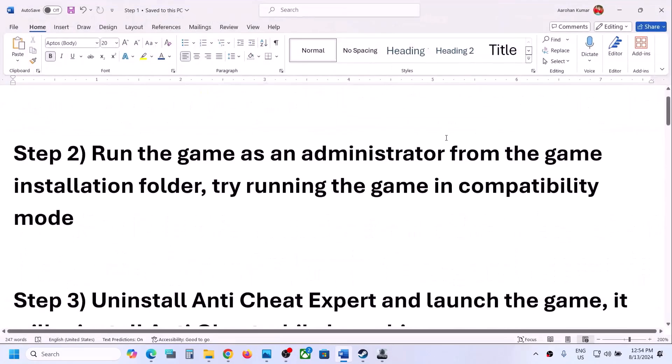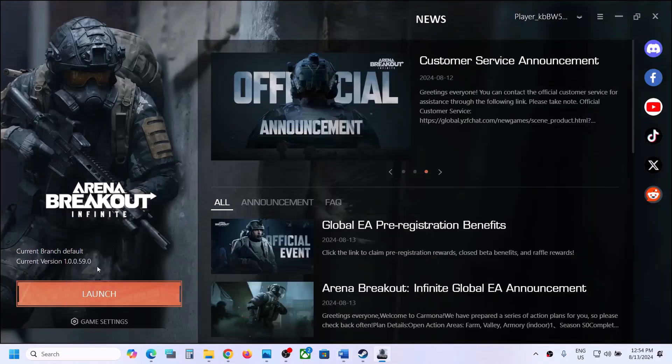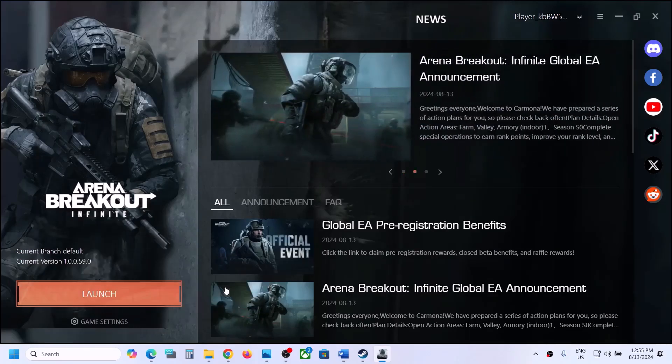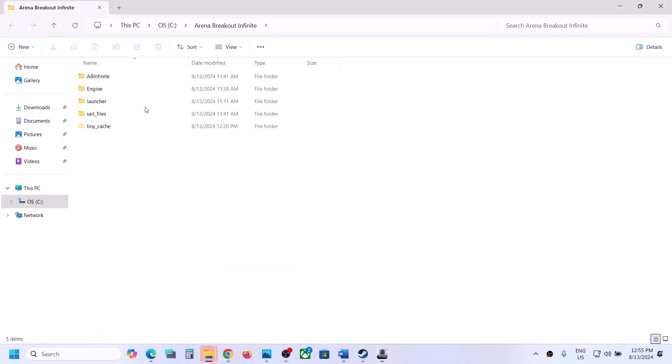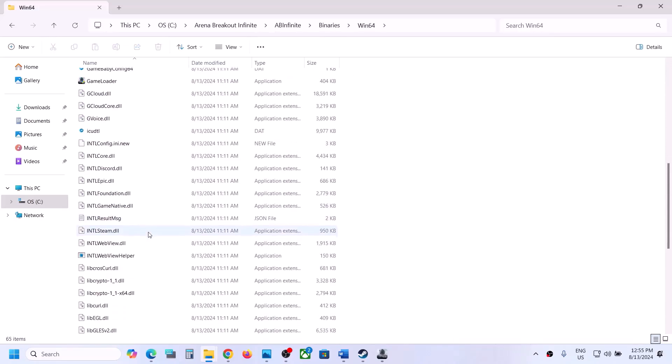The next step is to run the game as an administrator from the game installation folder. Go to the launcher, click on game settings, select manage, and then click on open the installation directory. This will take you to the game installation folder. Then open the AB Infinite folder, Binaries, Win64, and you will find the game exe file here.